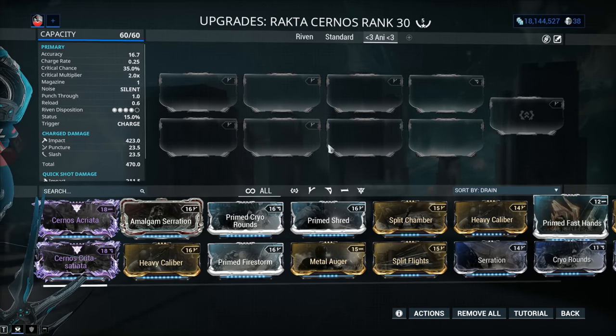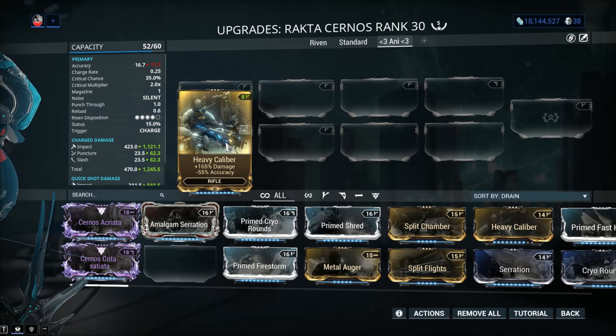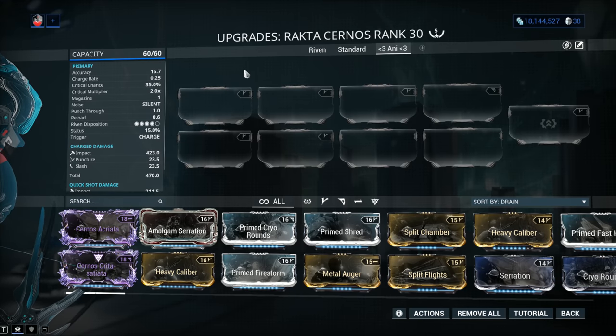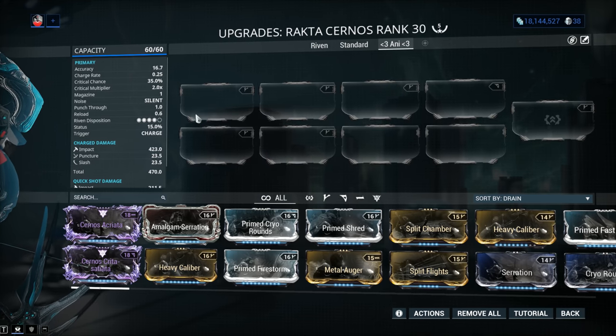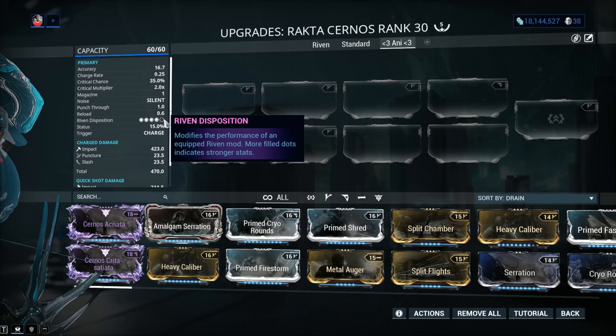The Riven disposition sits at 4 out of 5 — yes! This is not a very popular weapon right now, and considering the meta, I'm not surprised. But we can leverage Riven power to make it absolutely insane. Status chance is 15%, which is a tad on the low side. Charge damage is 470 — huge — but the problem is it's mostly Impact. Quick shot damage is 235; that's the shot when you do a partial charge, so you're only getting 50% of the damage per arrow.